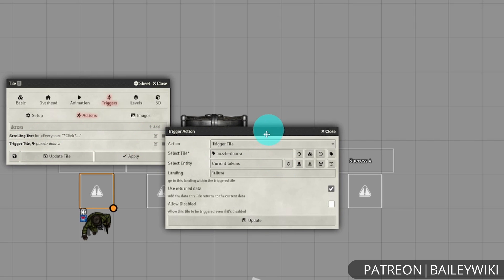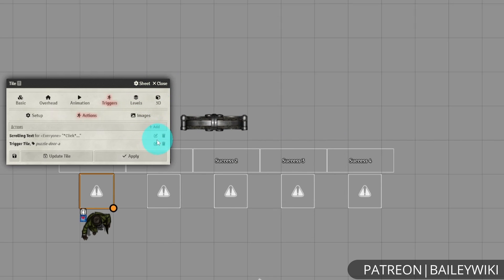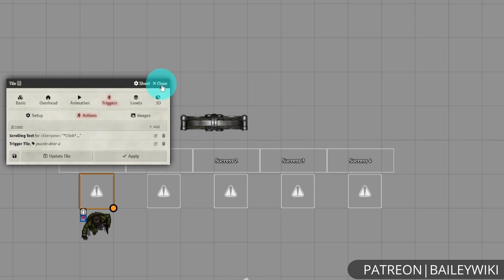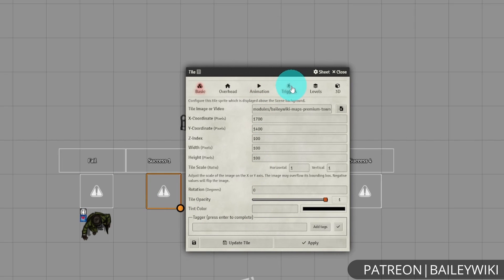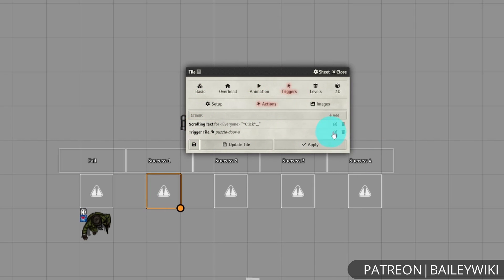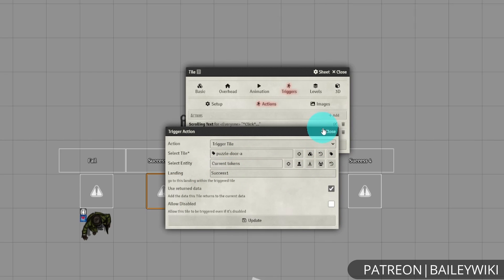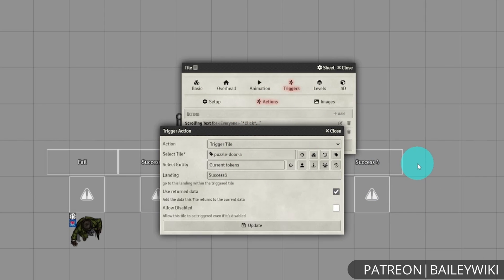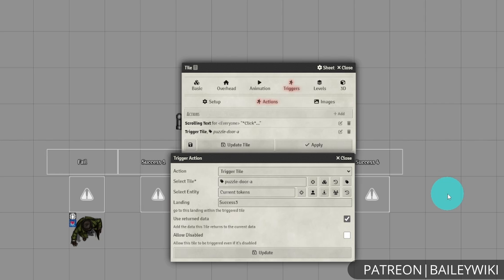Finally, we're going to trigger the tile, which is going to be the puzzle door over here. When we trigger this, we have a specific landing in mind, and that's going to be failure. The 'use returned data' option is completely unnecessary here, so it's fine to leave that checked or unchecked. The 'allowed disabled' option is important to leave unchecked, because otherwise it would still fire off this tile if we were to disable it — and that's how we're going to actually turn off the puzzle once we've correctly solved it. You can see all the successes are set up the exact same way as the failures; the difference is just what landing it goes to: success 1, 2, 3, and 4.